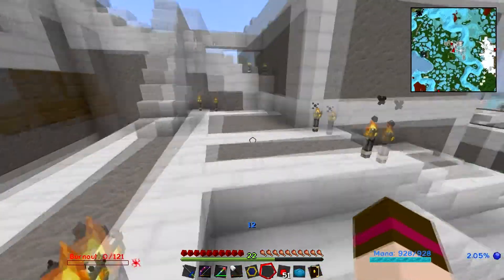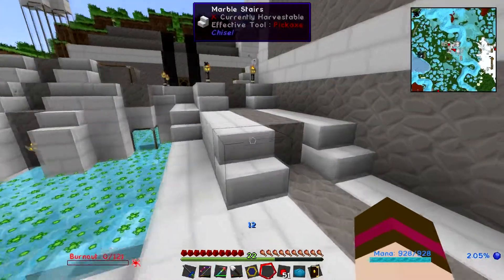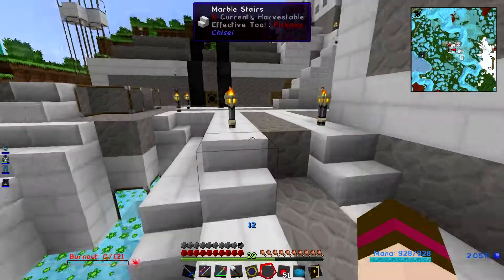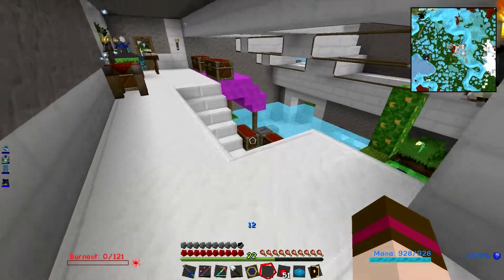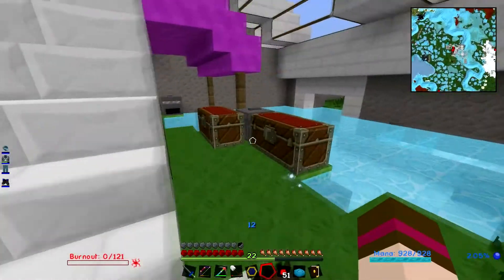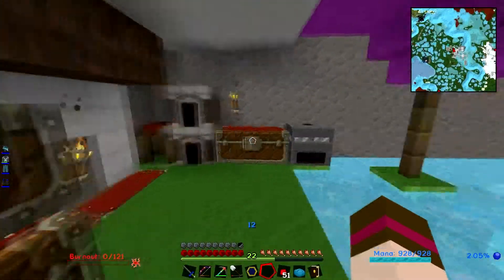The purpose of this structure is — I have found that my inventories are truly a mess. I have so many chests, I've got so much stuff, it is so hard to keep everything organized. It's insane. Like, nothing is even — how would you find anything, is my question.